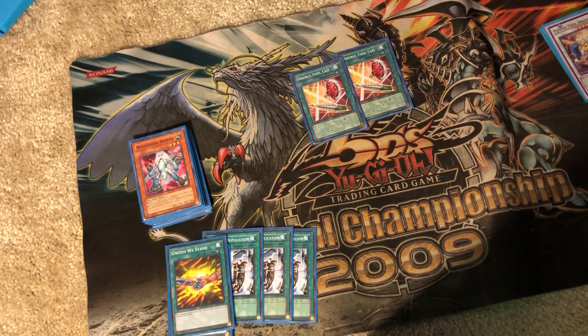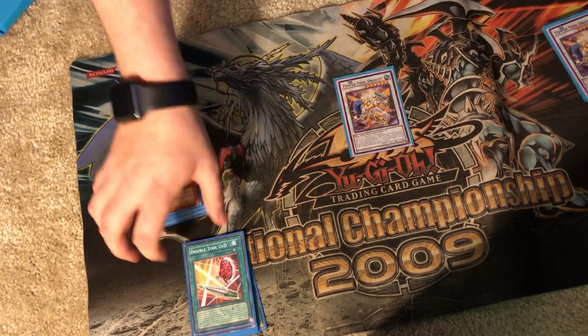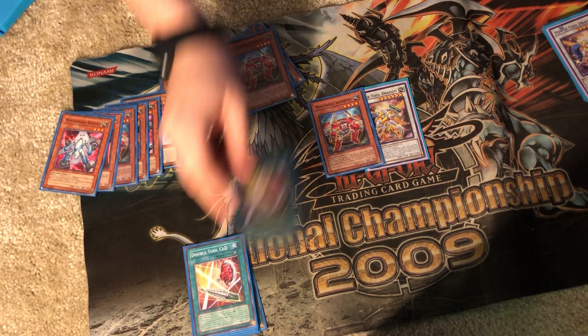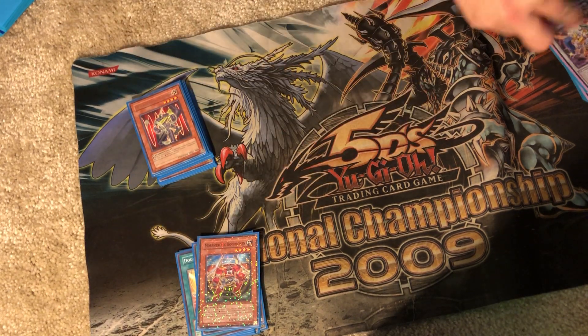Double Tool C and D gives a thousand attack to your monster on your turn, and on your opponent's turn they cannot select another monster as an attack target. Any opponent's monster that battles the equipped monster is destroyed at the end of the damage step. And any monster it attacks on your turn has its effect negated — so if you attack like a Ryko, it negates it. However, it's got to be a machine, and oddly enough this card is a Thunder type, so it can't be used with Double Tool. Only these two targets — that's why there are only two copies in the deck.